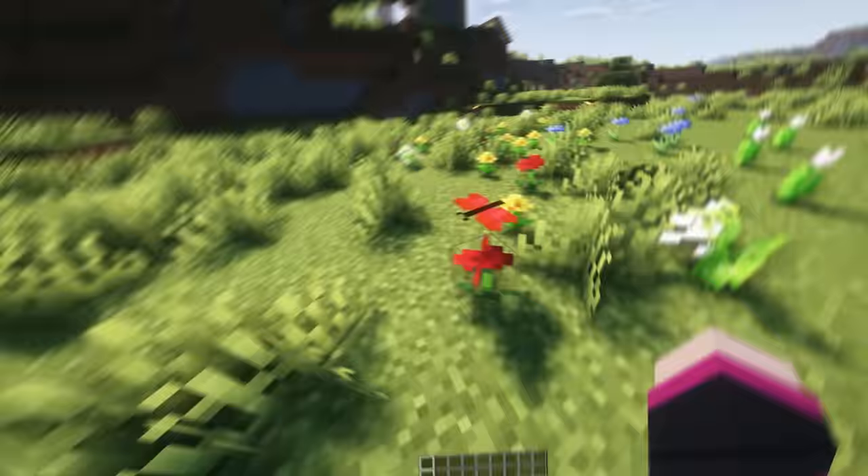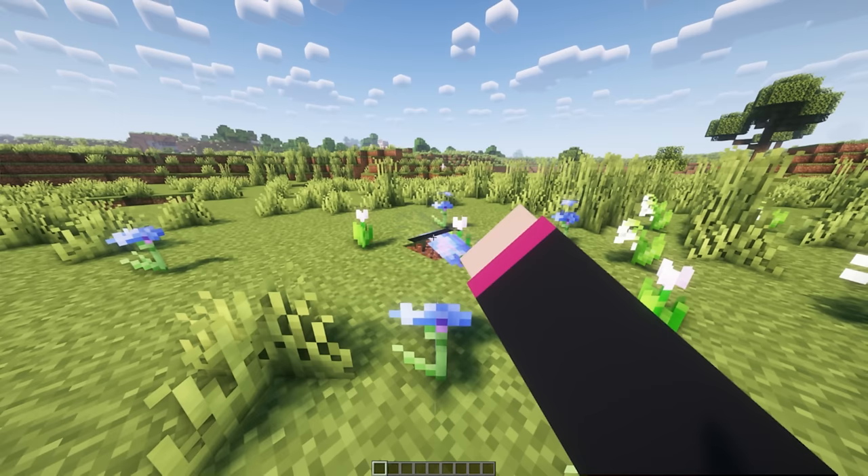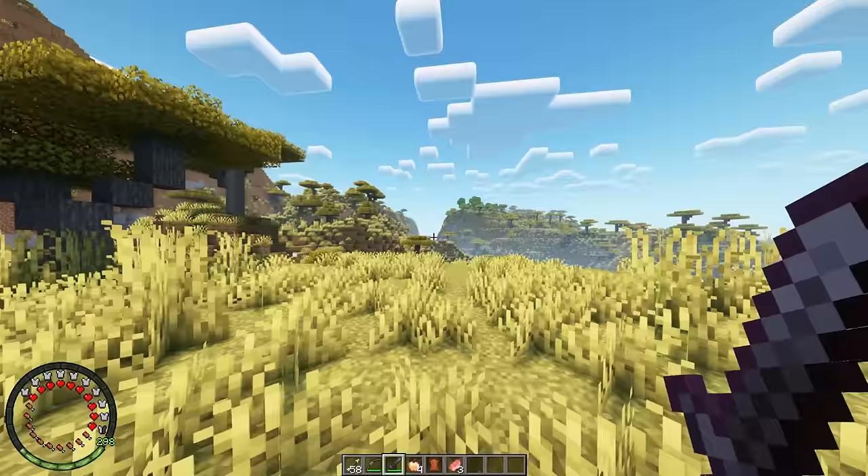Vanilla Butterflies will add some butterflies to random spawning flowers in your world. They only spawn on the flower, don't move around and you can't touch them, but it makes walking through nature a bit more enjoyable.